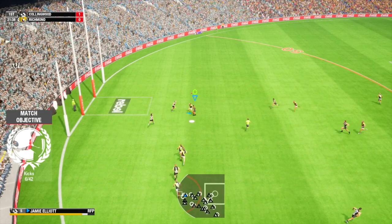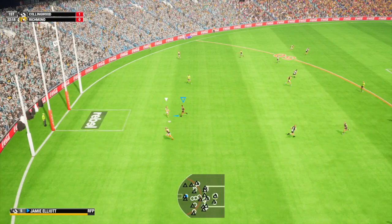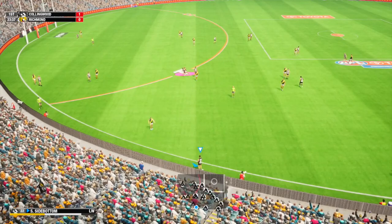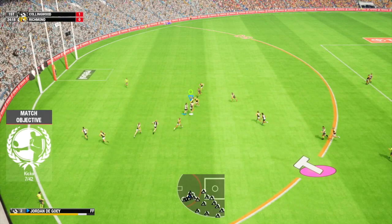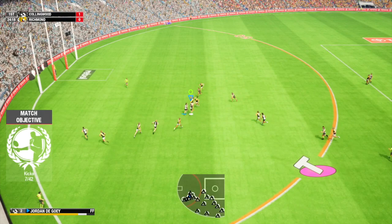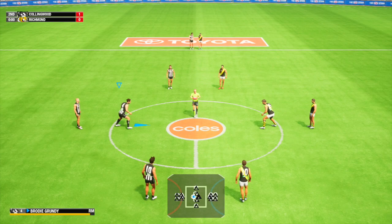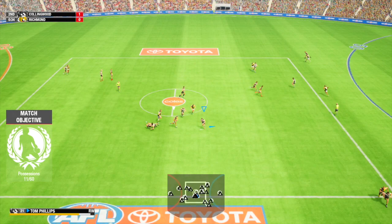They've also added options to turn off individual cut scene types, so if you don't want to see certain cut scenes, you don't have to. For career competition features, they've fixed an issue where players from the human team could go directly to the draft, causing them to not retire. So basically you were getting 50-year-old players in your 13th year of your AFL season, which you definitely don't want. You definitely want players to be retiring and all that kind of stuff.